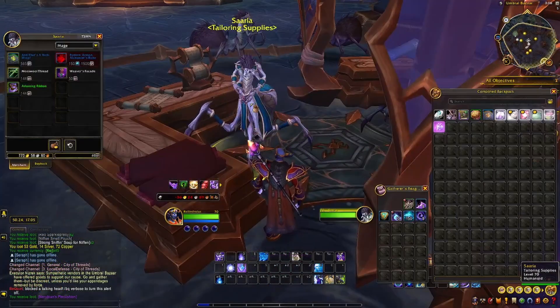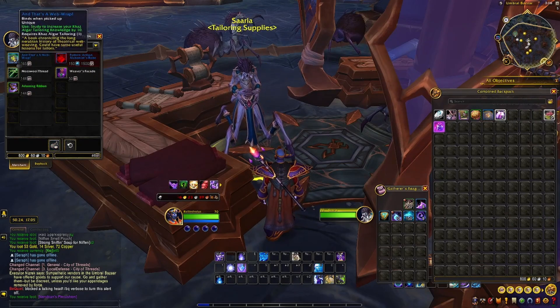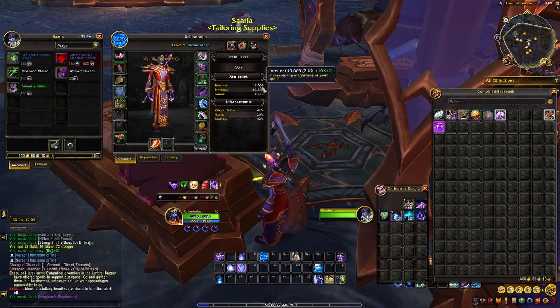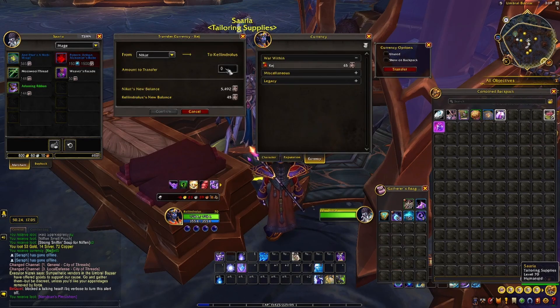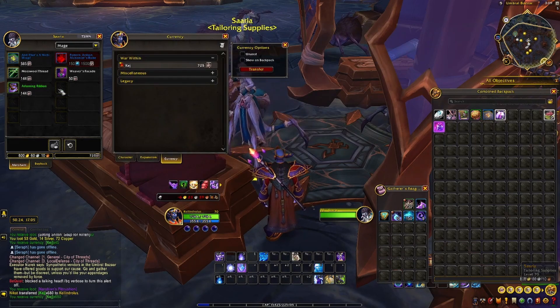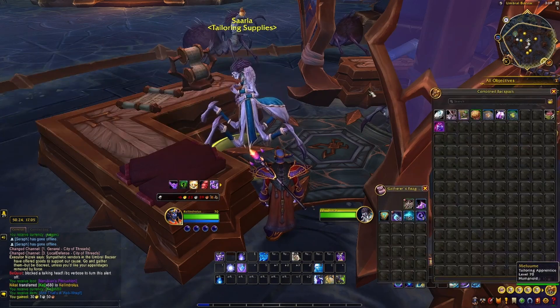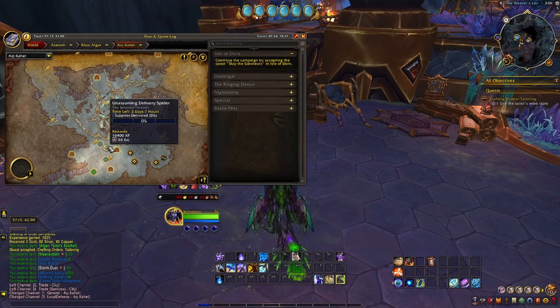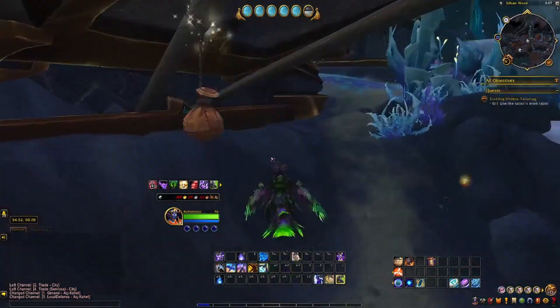There is another knowledge point item that is purchasable with Kedge in the City of Threads open world area. I will leave the coordinates of this vendor in the description. This knowledge item costs 685 Kedge, which is some sort of erected currency. You can earn Kedge in different ways in Ajkahet, but you can also use the currency transfer function to transfer currency from another character. Just make sure to have Kedge on the current character first before attempting a transfer. Kedge is dropped by rares, wax globs, world quests, and treasures in Ajkahet. This item gives 10 knowledge points.